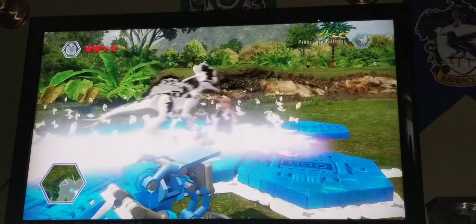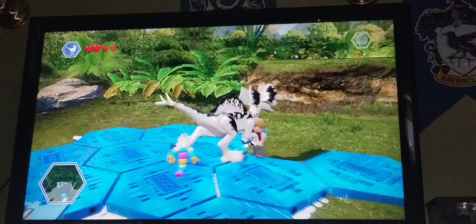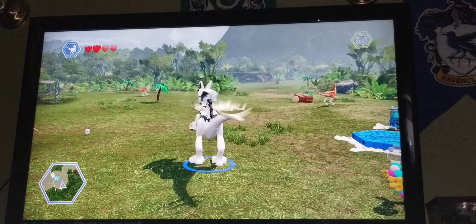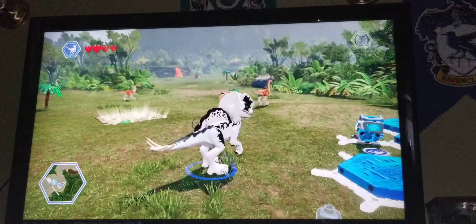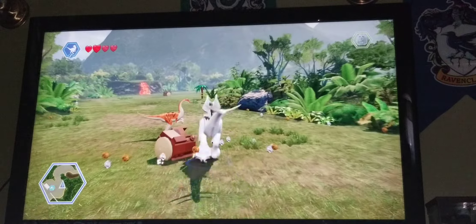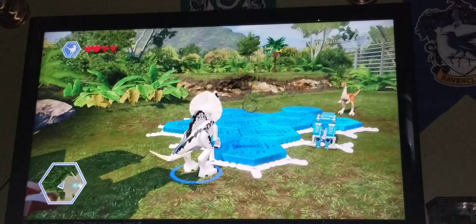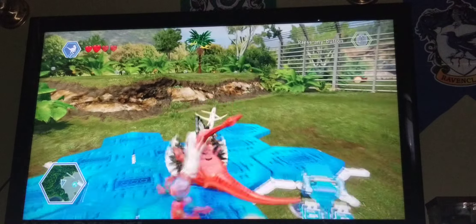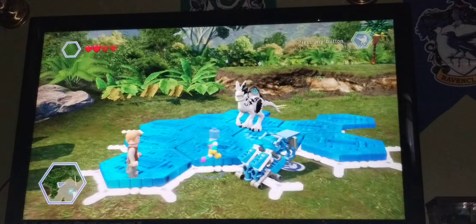Here's the dilophosaurus hybrid. As you guys can tell, it has the spinosaurus sail and then it has the stegosaurus tail, and it has this attack right here. It also has the dilophosaurus spit. It has kind of the exact same thing as the velociraptor hybrid, so yeah, if you guys are wondering.